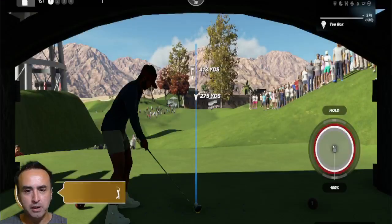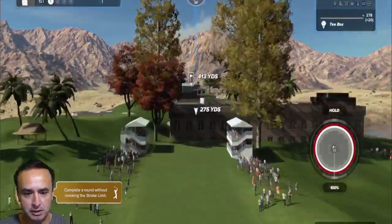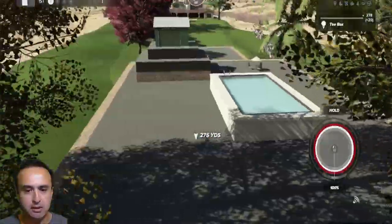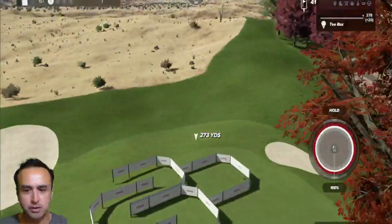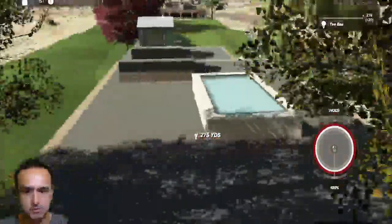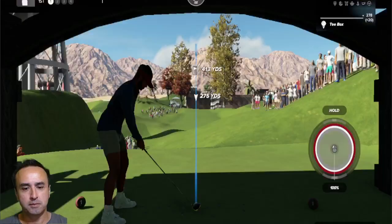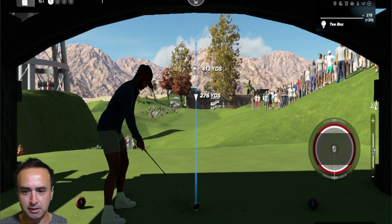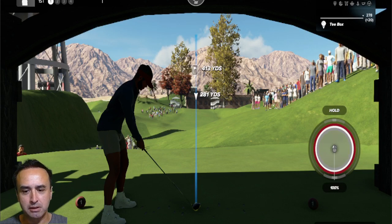All right, here we are. First hole, par 4, 413 yards. I see a swimming pool. It kind of makes sense to go this way, but I also want to just dump the ball in the pool. Can I do that? Is that a thing? Let's find out. It should go around — I know I'm going to regret this.